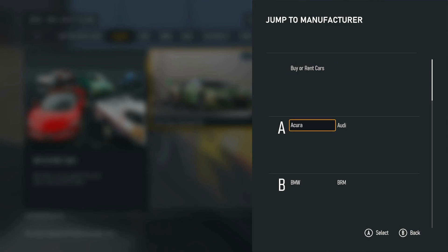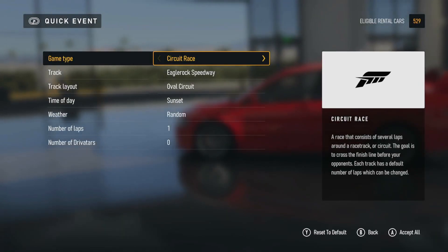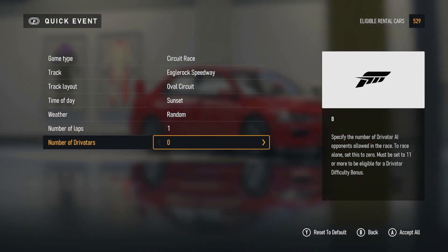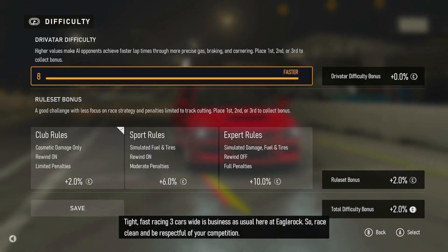You can use any car and you can do it on any track. The easiest way to do it though is to set it to one lap and zero driver cars. But the most important part is that you have to change the difficulty all the way up to the fastest and then click save.